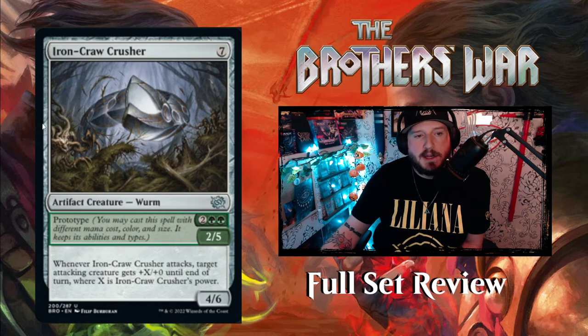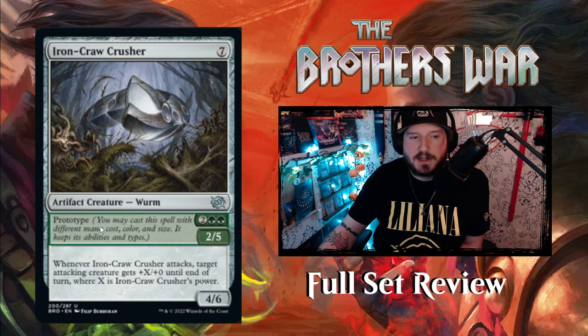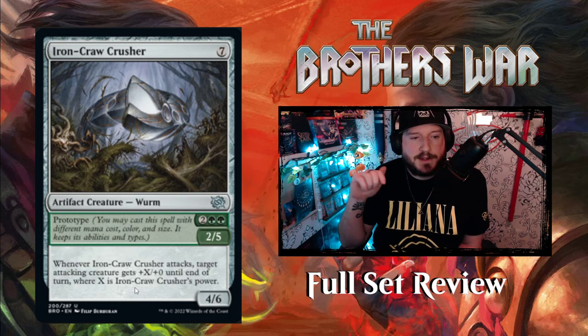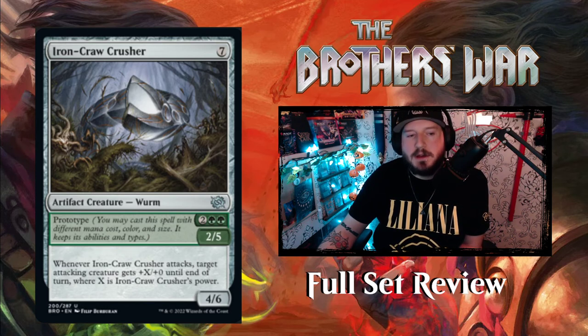Then we've got Ironclaw Crusher — 7 mana for a 4-6 Artifact Creature Worm. When Ironclaw attacks, target attacking creature gets +X/+0 until end of turn where X is Ironclaw's power. So it can give +4 to any attacking creature, even itself to become an 8-6. Or you can Prototype it for 2 green green and get a 2-5 that can become a 4-5 when it attacks. Pretty good.